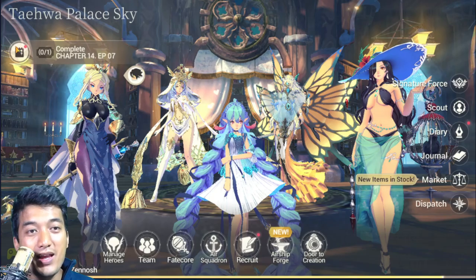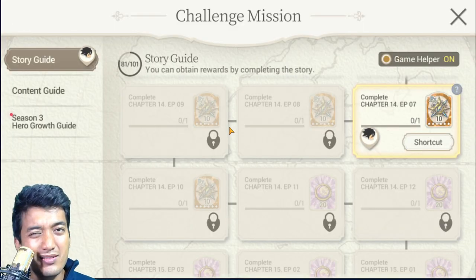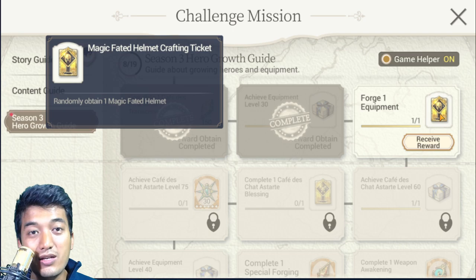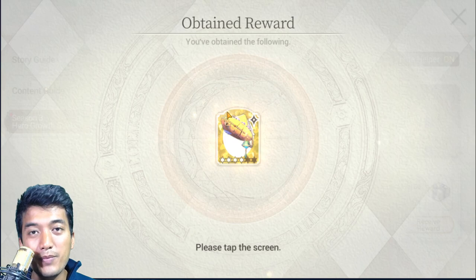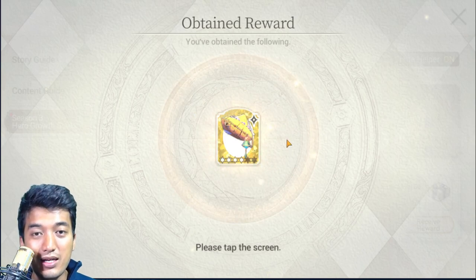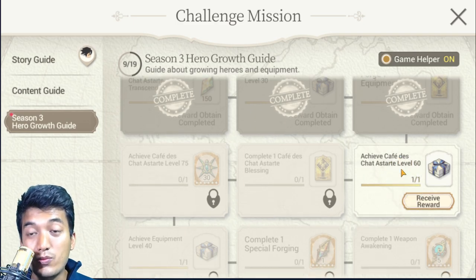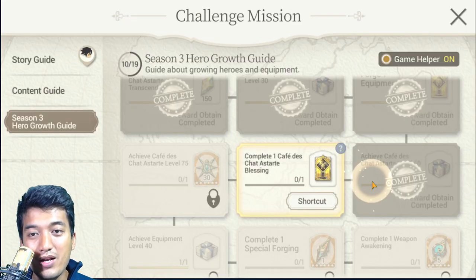Let's get back. It seems this video is going to be a little bit long, so stay with me. Force the equipment and you'll be able to receive this amazing material known as the Magic Faded Helmet Crafting Ticket. Faded equipments like this are very much required to improve the stats of your hero units. Café Deschadestade level 60 was achieved right away from the first level up, so that mission is automatically done.